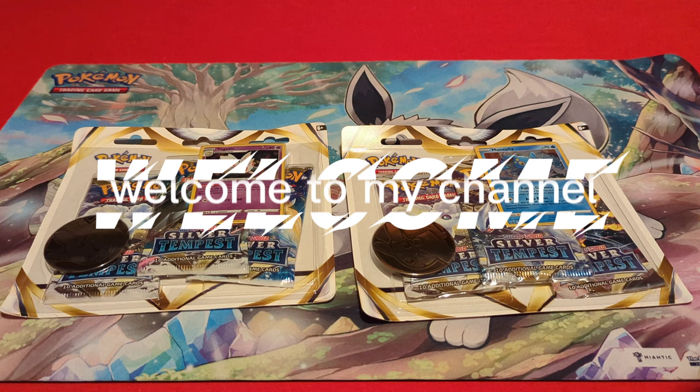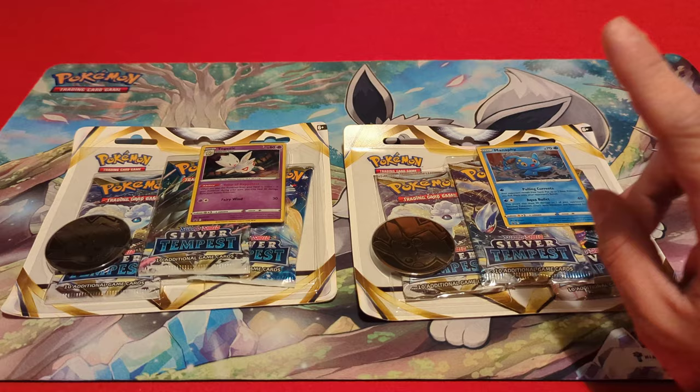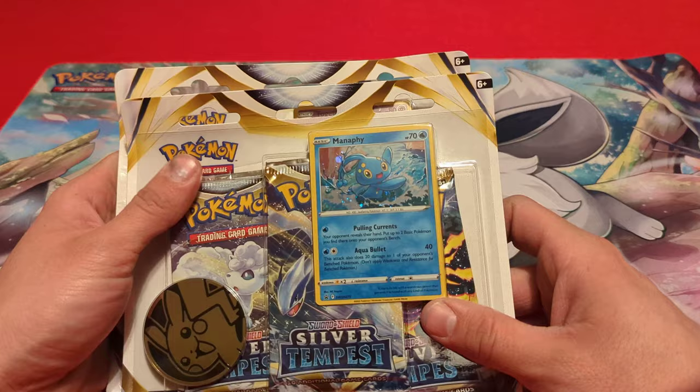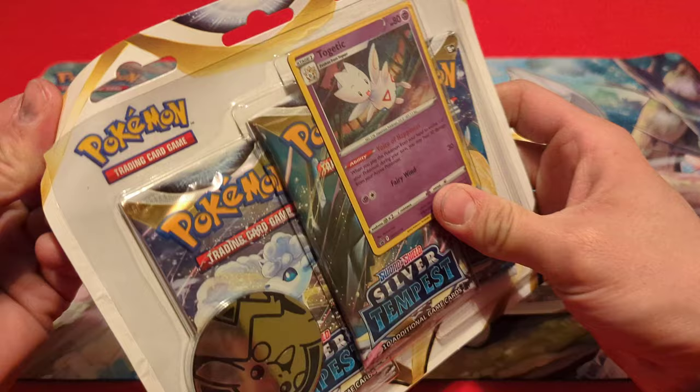Hello everyone and welcome back to the channel. Today we are opening some more Silver Tempest. I picked up the two blister packs with three Silver Tempest boosters, a Pikachu coin, and then the promo — which has a different holofoil pattern but they are promos, they have the promo symbol on them. Both of them: Togetic and Manaphy. Let's go ahead and pop all of this open.